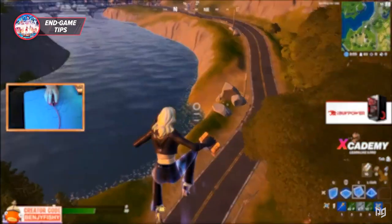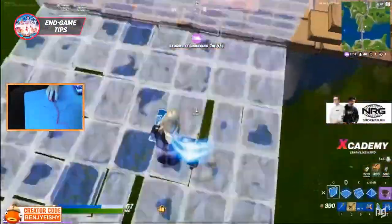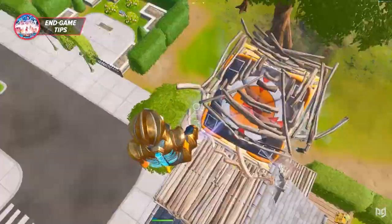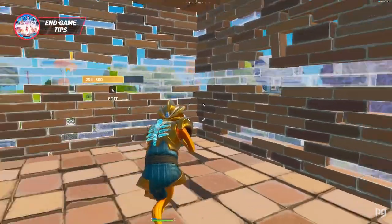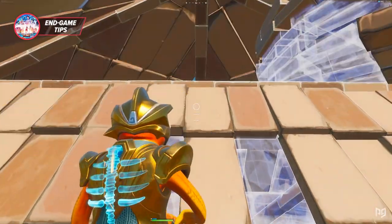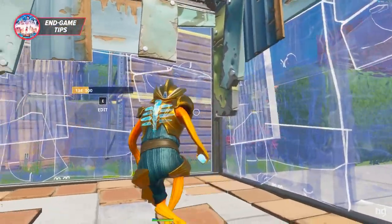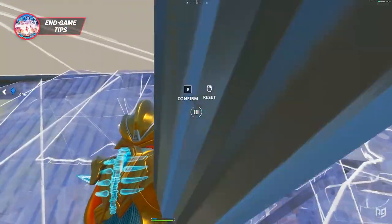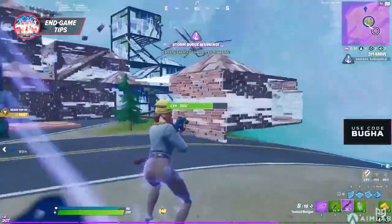It's time to talk about the mobility item that's becoming meta: crash pads. When it comes to rotating with them, there are a few insanely useful methods. First, always try to crash pad from inside your box on a ramp — if you want to go straight, set up a ramp sloping in that direction, then crash pad, but avoid having a floor above you as it reduces distance. For diagonal movement, use a cone edit: place a cone in your box, stand in the diagonal direction, and do the dorito edit on the cone starting with the tile next to you then the opposite one — this creates a steep ramp. Note: this only works with brick or wood, not metal.